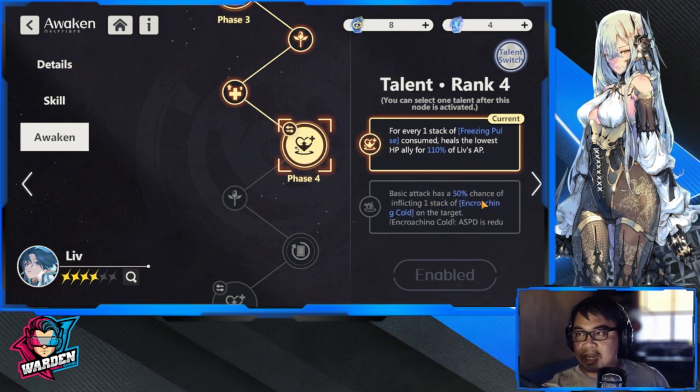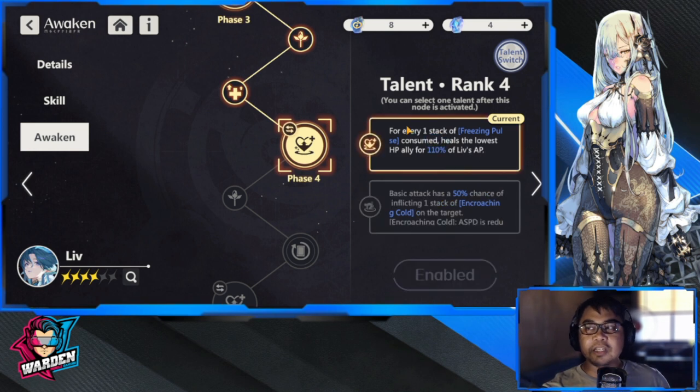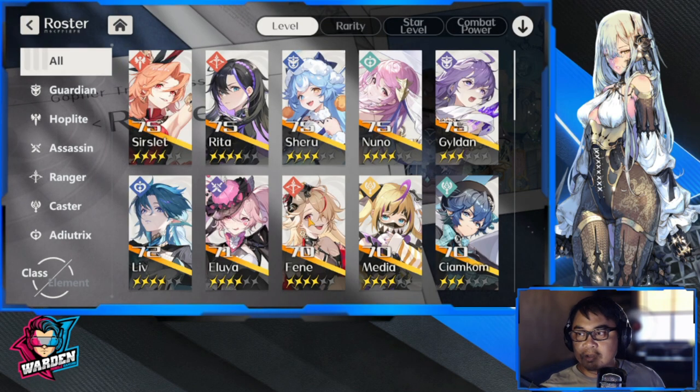The basic attack has a chance of inflicting one stack of encroaching cold — only a 50% chance, so one out of two will give encroaching cold. You can use this as well if you want, but for now I'm going to try this out with more heals for Live so we can do much more healing, even though she's the only healer in my lineup.